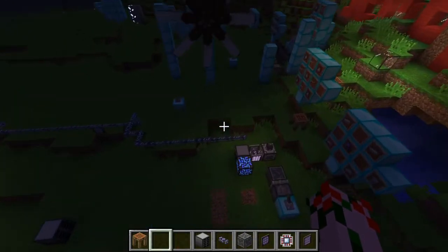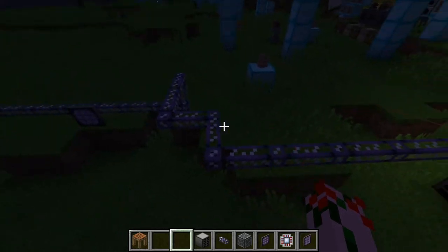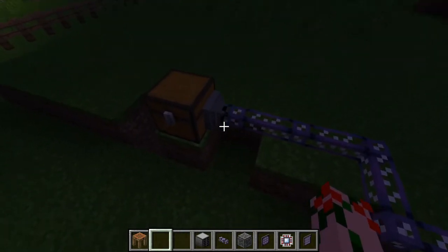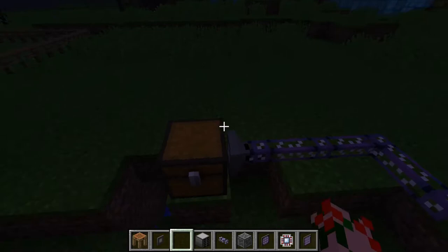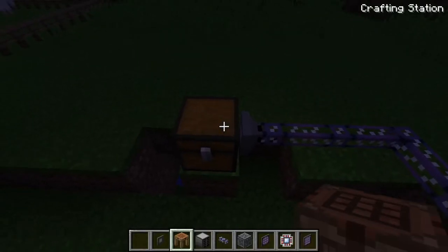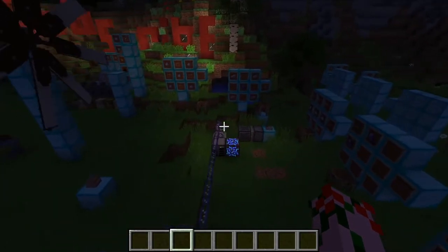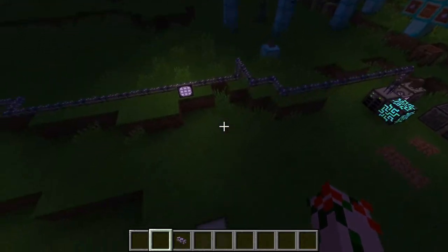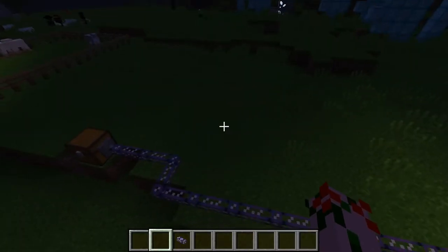Now we're going to cover another useful bit: automation. Let's say you have a giant mining rig and can't be bothered to head back home. You can get cables and connect an import bus to whatever box you like. The import bus is relatively simple to make. You attach the import bus to whatever you like — you can even throw a filter in there so it only pulls a certain thing out. Once hooked up to the system, the import bus should start extracting things and they go right into the storage system.